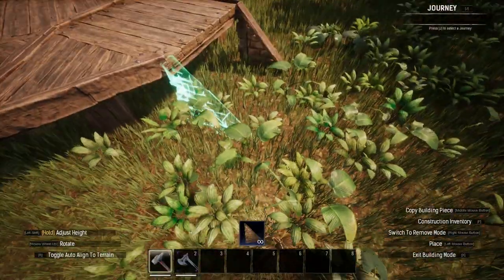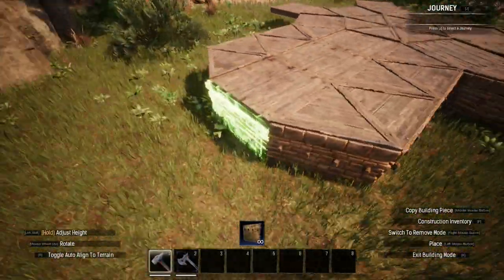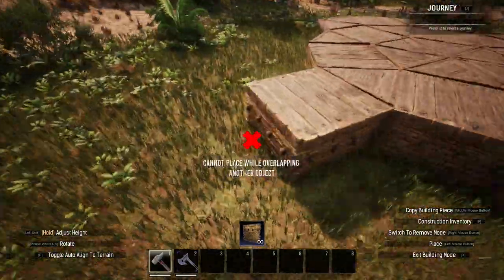Starting on the walls, I first placed a staircase with sloping sides to contain it at the front of the build, and then used stone brick walls to close the gaps between the foundations and the ground below.